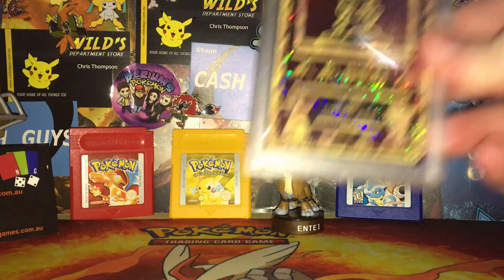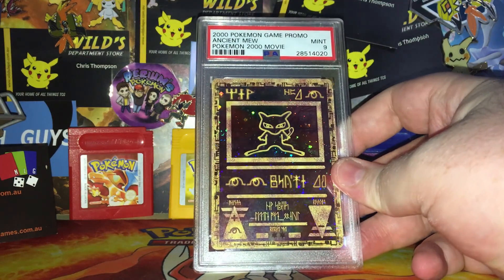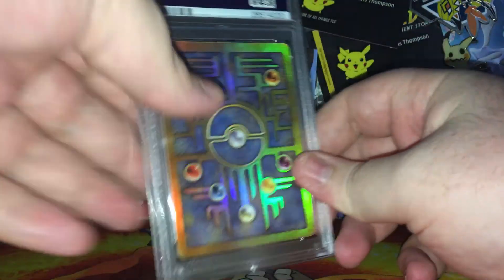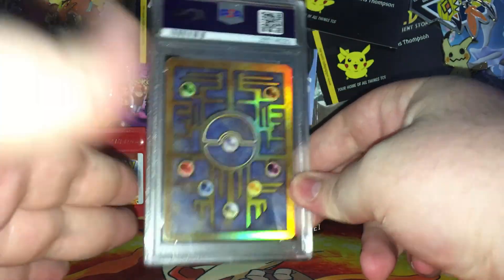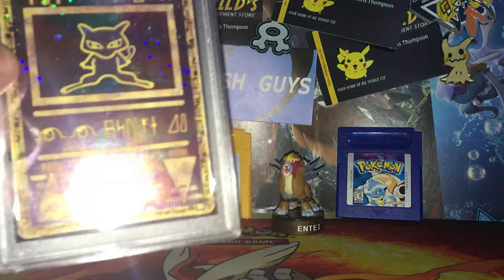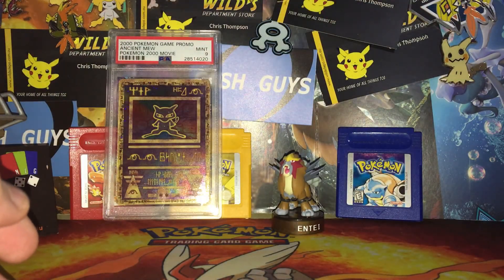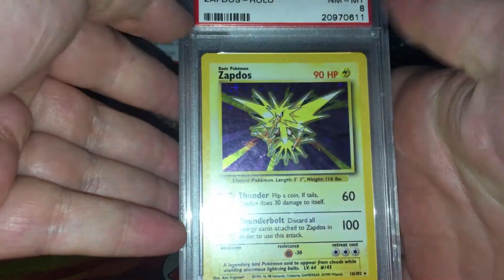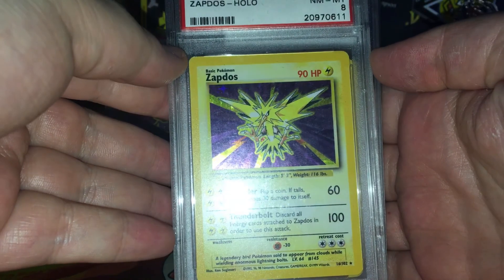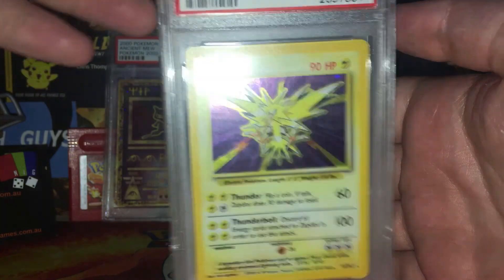I'll get it out and we'll have a look. He also added in some other stuff. It is a 9 — this is my first 9 that I've got, which is pretty cool. I mean, I don't really collect PSA stuff. The only other PSA stuff I have is these — I've got a PSA 8 Zapdos Base Set Holo.